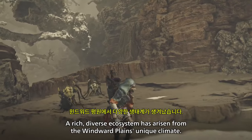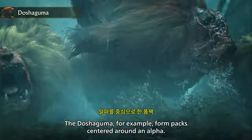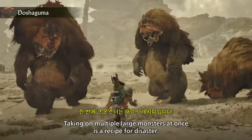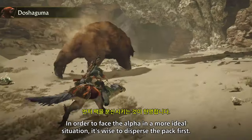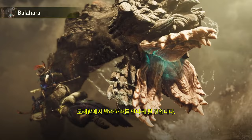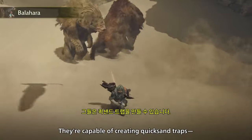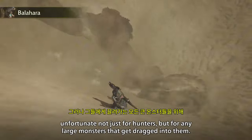A rich, diverse ecosystem has arisen from the Windward Plains' unique climate. The Doshagama, for example, form paths centered around an Alpha. Taking on multiple large monsters at once is a recipe for disaster. In order to face the Alpha in a more ideal situation, it's wise to disperse the pack first. In sandy areas, you'll encounter Balahara. Their flexible bodies allow them to maneuver freely in and out of the sand. They're capable of creating quicksand traps — unfortunate not just for hunters, but for any large monsters that get dragged into them.